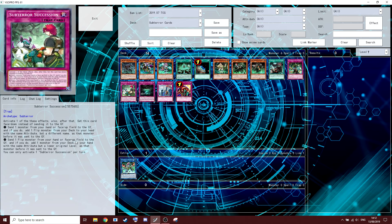Effect two: send a flip monster from your hand or face-up on the field to the graveyard and if you do, add a monster from your deck to your hand with the same attribute but a lower original level than that monster before it was sent to the graveyard. You can only activate this once per turn.